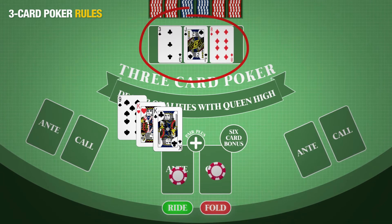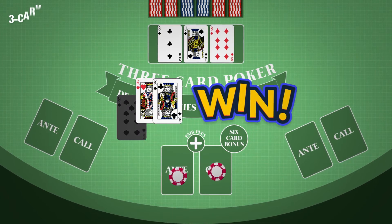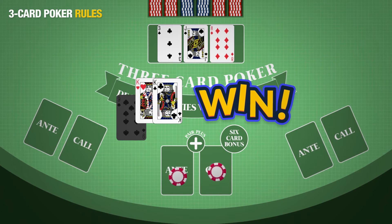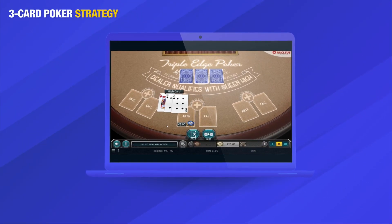Once you make your choice, the dealer reveals their cards. There are no further decisions. Once all the cards are revealed at the end of the hand, the payouts will be issued.